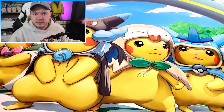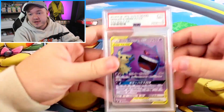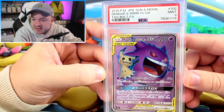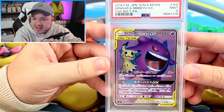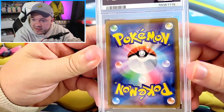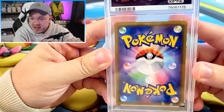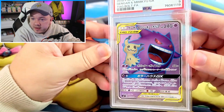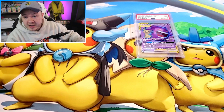We went from ultra modern character rares to ultra modern SARs from V-Star Universe. Now two Sun and Moon tag team cards. We've got Gengar and Mimikyu GX from Tag Bolt — this one got the 9. I thought I had a chance at the 10, but maybe the centering. I feel like they're pretty harsh on tag team centering. I've gotten 10s where it looks pretty off center, and then 9s where they seem super strict. Gengar and Mimikyu — both fantastically popular Pokemon with lots of fans.